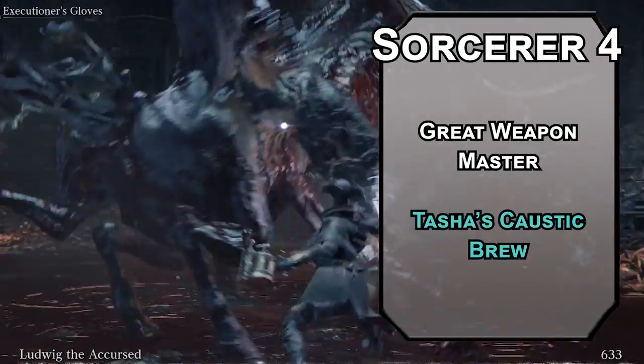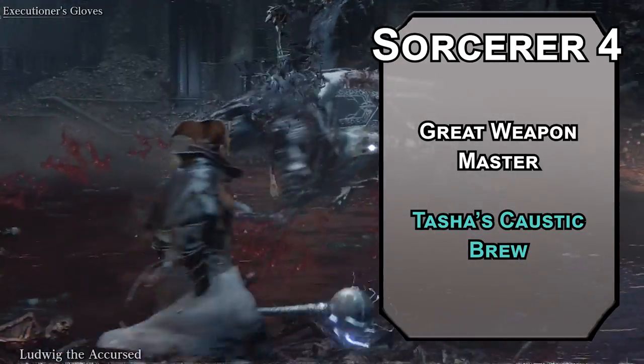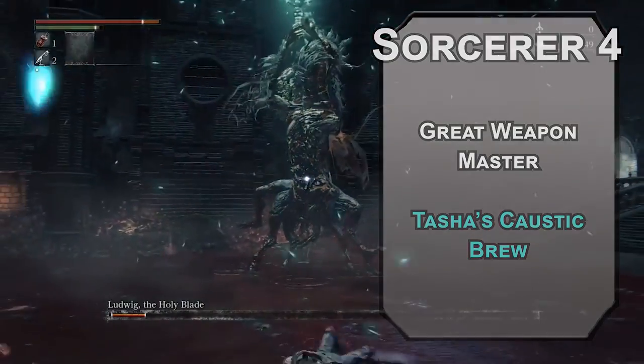Fourth level Sorcerers get another ability score improvement or feat. The Great Weapon Master feat lets you hit harder with your big hunkin' sword, taking a negative 5 penalty to your attack rolls to add 10 to the damage. When you critically hit, you also get to make another attack as a bonus action, or when you reduce someone to 0 HP. Vow of Enmity gives you advantage on attack rolls — twice as many crits. Tasha's Caustic Brew throws acid in a 30-foot line, forcing a Dexterity saving throw; failing that, creatures take 2d4 damage at the start of their turns until they use their action to scrape it off. It's just nasty — sort of like horse loogies spraying everywhere.